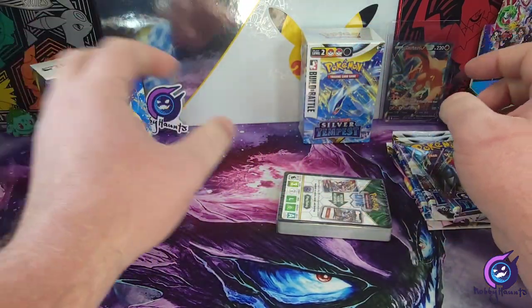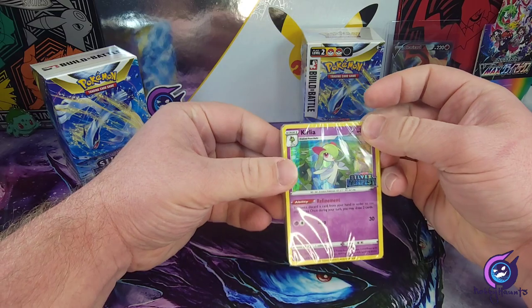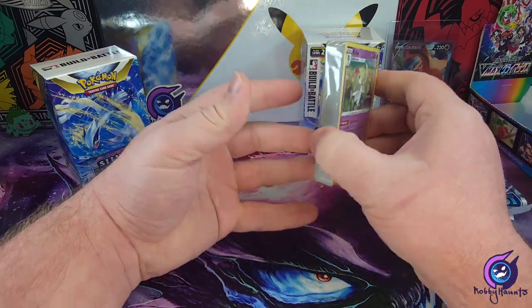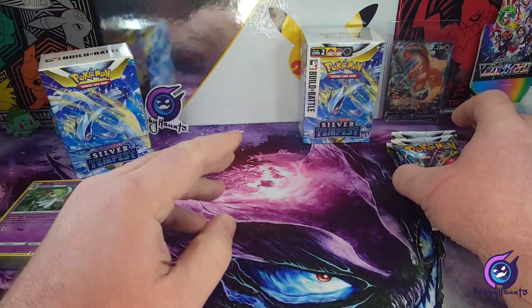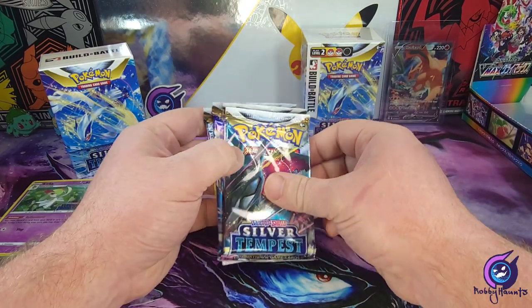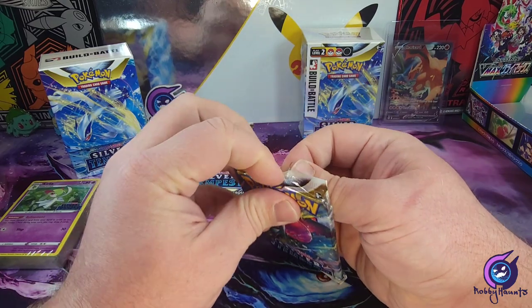And our promo is going to be... oh, Curlia! Okay, that's a good card. I forgot what the promos were to be honest. I just know two of them — well, now I know three of them. Two of them were the Archaeops and the Rapid Dash. I want the Rapid Dash.